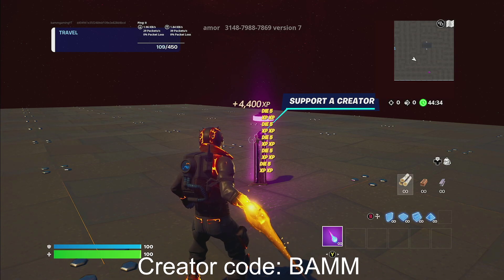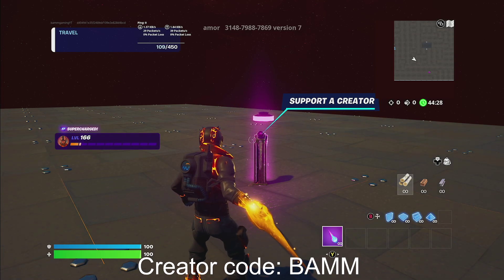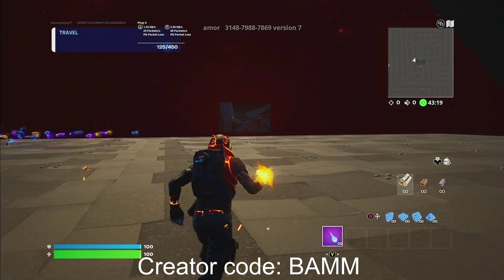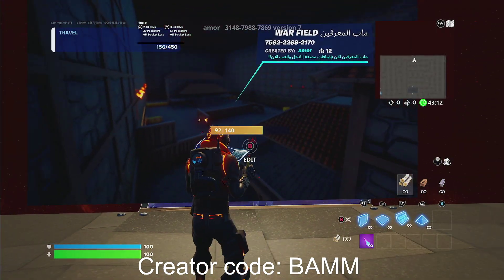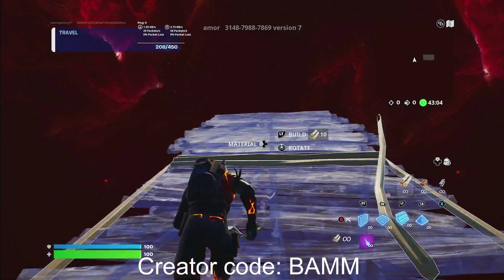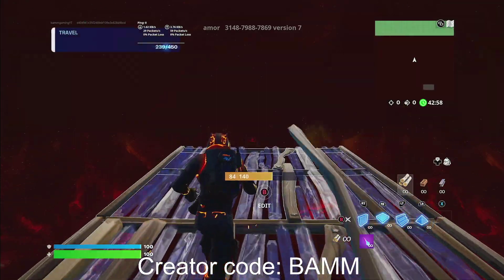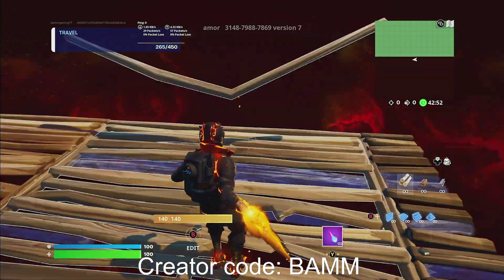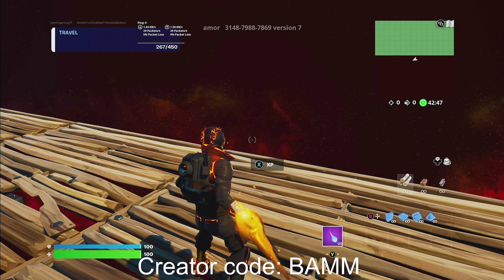The next thing you guys are going to want to do is go to the side. The next place you want to go is that little thing over there where you see the card. Right when you get it, you guys want to go ahead and build 10 stairs up right behind it. And then you guys are going to start building out floors all the way out — it's going to be about 8 floors. Once you build this half floor in the middle, you guys should see XP. Once you see XP, go ahead and hit it.